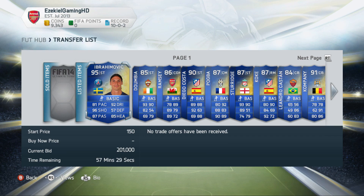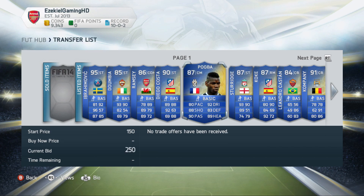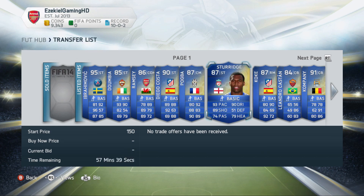As you can see we've got 200,000 on Ibrahimovic already. We've probably got Diego Costa and Pogba with bids going as well. Anyway, hope you enjoyed this video guys — it's been quite a long one. If you can leave a like that'd be fantastic, subscribe, and I'll see you later. Bye.